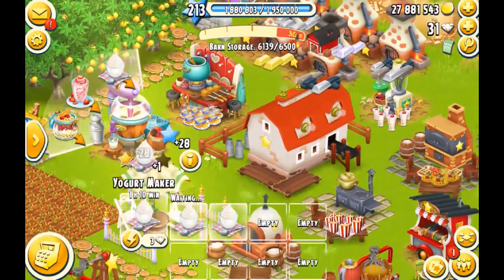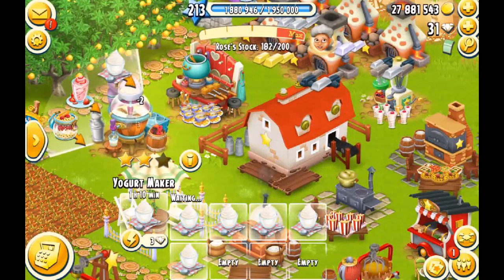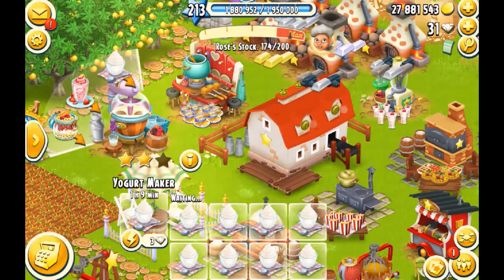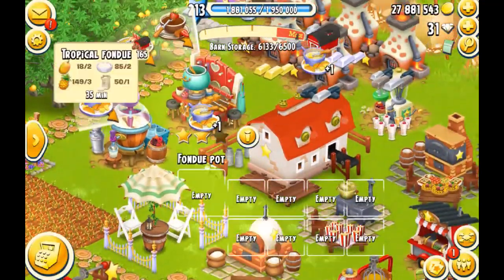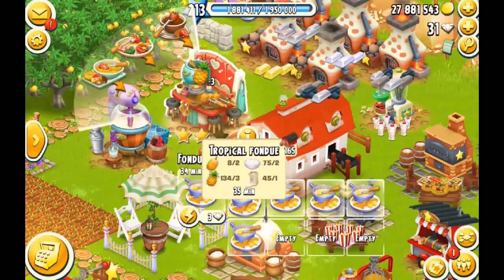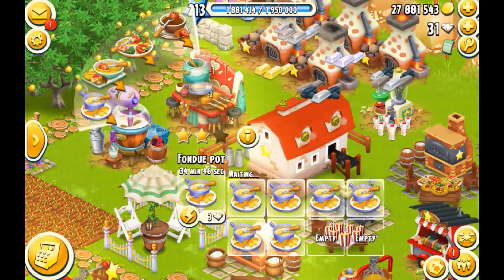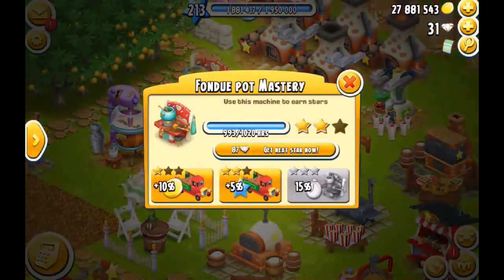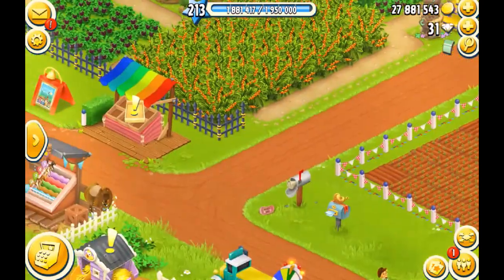We're gonna come to the yogurt maker and collect some yogurts. I've been making a lot of plain yogurts, and I'm good on the other yogurts. The reason I make a lot of plain yogurts is because I'm trying to fully master my yogurt maker and it takes the longest time — I still have to go another 300 hours. Same for the fondue pot, I'm trying to fully master it, so I've been making a lot of tropical fondues. I have like 165 and I've been making them for days. I just have a few more hours to go, so I'm very excited for my fondue pot to get fully mastered.